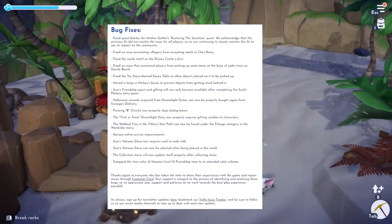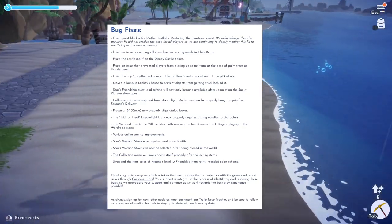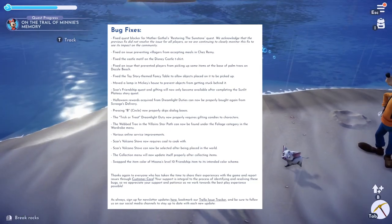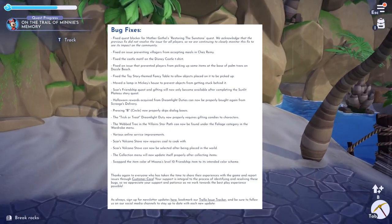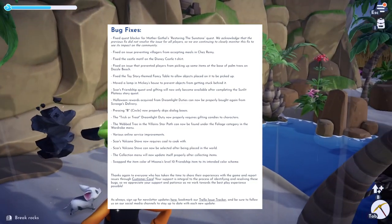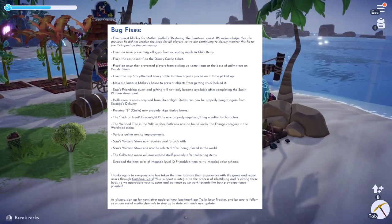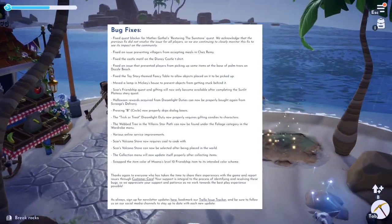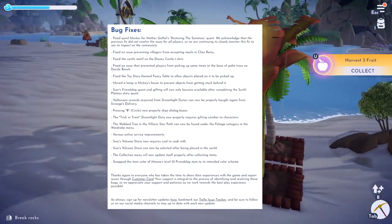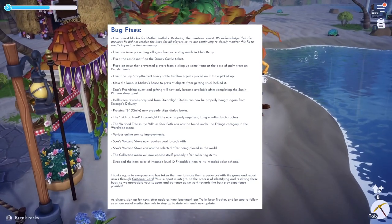They have also fixed an issue preventing villagers from accepting meals in Chez Remy. They fixed the castle motif on the Disney Castle t-shirt. They fixed an issue preventing players from picking up some items at the base of palm trees on Dazzle Beach. They fixed the Toy Story themed fancy table to allow objects placed on it to be picked up, and moved a lamp in Mickey's house to prevent objects from getting stuck behind it. Scar's friendship quest and gifting will now only become available after completing the Sunlit Plateau story quest. Halloween rewards acquired from Dreamlight duties can now be properly bought again from Scrooge's delivery, and pressing B or circle now properly skips dialogue boxes. The trick-or-treat Dreamlight duty now properly requires gifting candies to characters — thankfully I've already completed that one. The webbed tree in the Villain Star Path can now be found under the foliage category in the wardrobe menu.